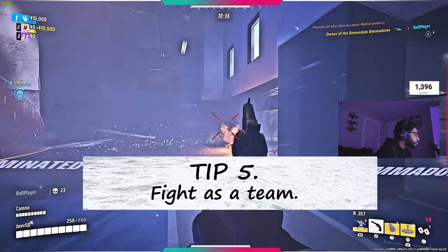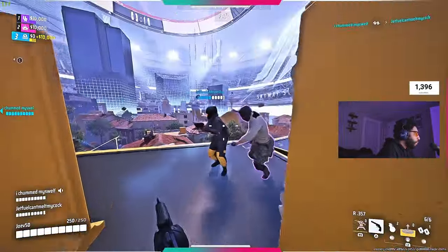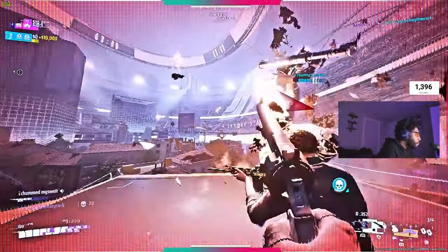Tip number five is going to be fight with your team. When it gets hectic, having your team near you is really going to help you out. Those are my five tips for utilizing the medium paired with the 357. Peace.